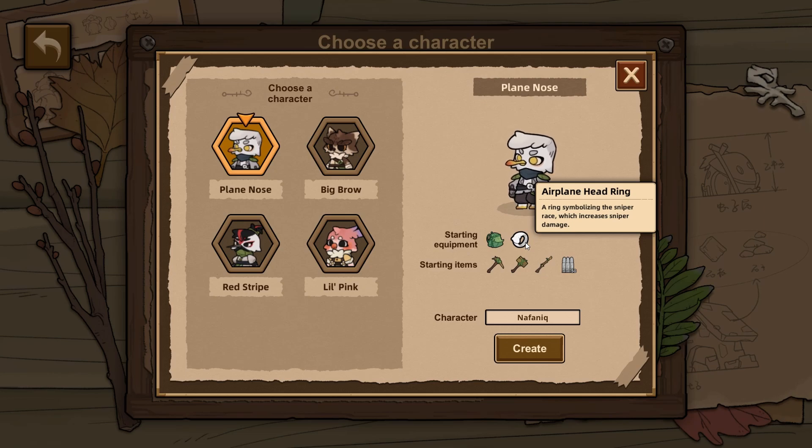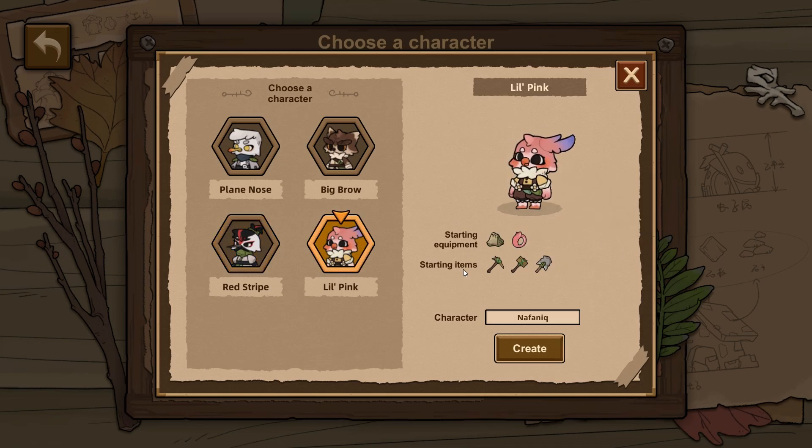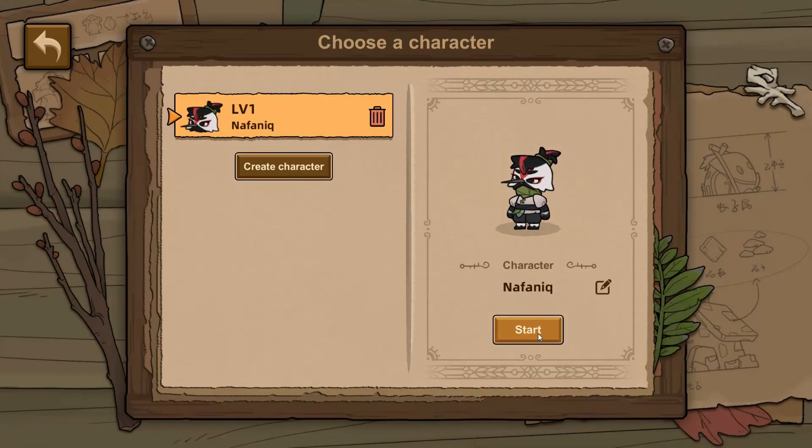Wait a moment — a ring symbolizing the sniper race, which increases sniper damage. And this one is a learner. I'm a learner — like just in general in my life, I love learning things, so this one feels the most relatable. Looking at the starting items... so red stripe it is. My name is Stefanik, as always, nice to meet you. Okay, let's go.